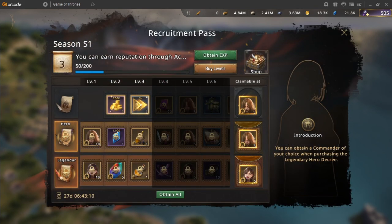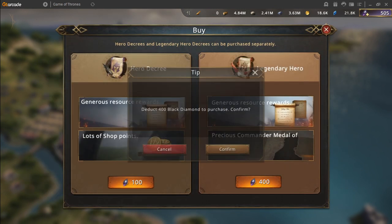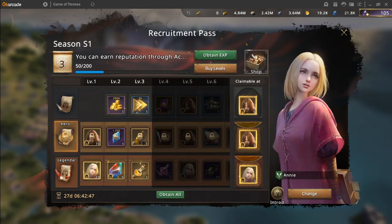The hero decree is exactly similar to the Westeros Pass — you can instantly buy the legendary for 400 black diamonds. After buying it, you can select the commander you like to upgrade, and the commander will then change to that commander.